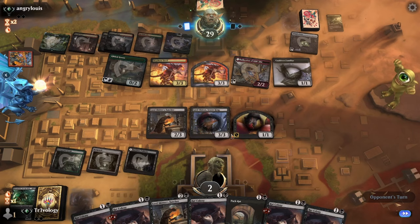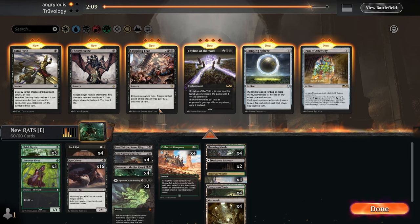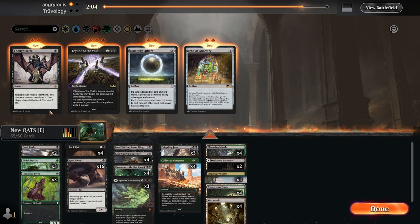Game two. Yeah, playing against Jund Sacrifice with Mayhem Devil is rude. We'll bring in Crippling Fear and also the Fatal Pushes — as many answers to Mayhem Devil as possible. The Icon of Ancestry is actually a low-key sleeper here — it can stop our stuff dying as easily from getting pinged.